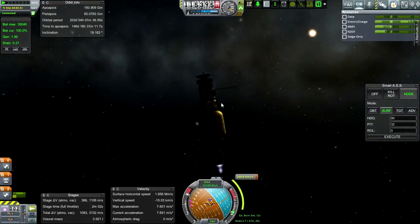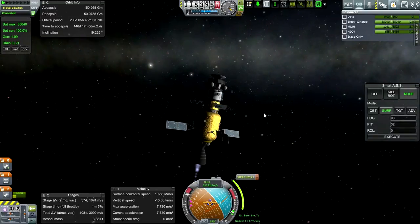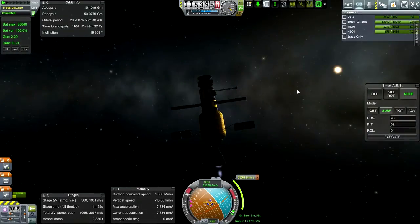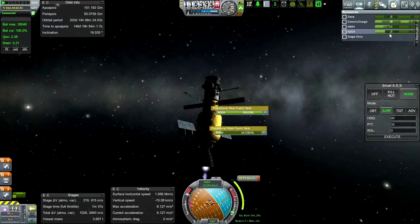At this point I'm going to deploy the solar panels — yes, I did action group those. Let's get those out. There's an inclination change, which is why we're pointed like this.